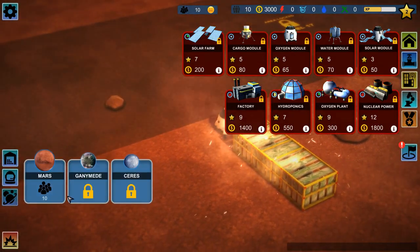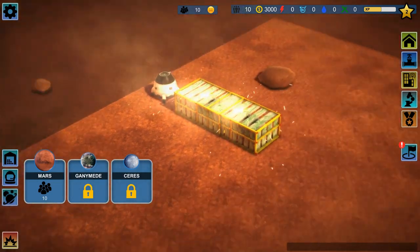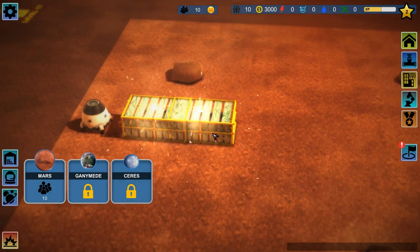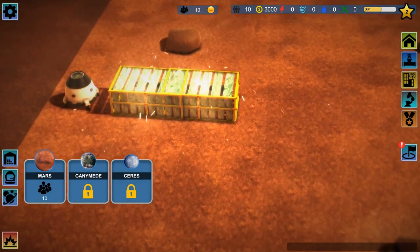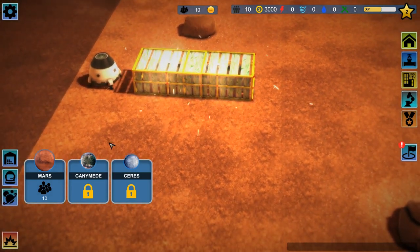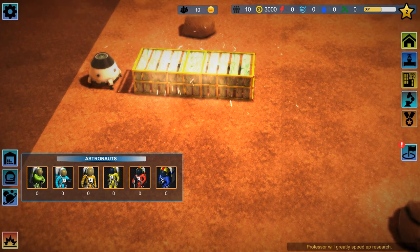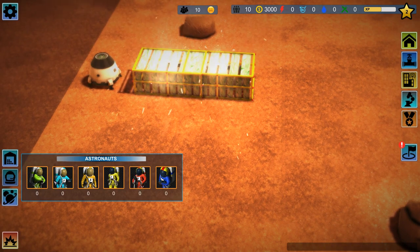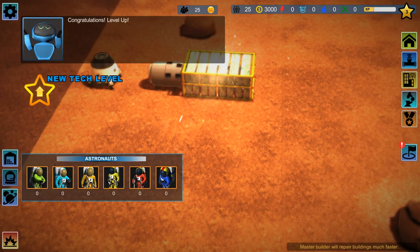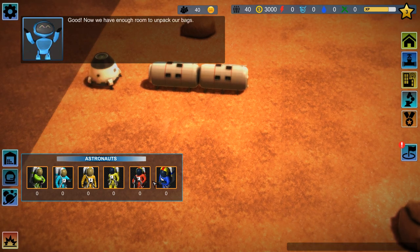If I click right here, you can see I'm currently on Mars. I cannot go to Ceres or Ganymede — not yet available. I'm not sure if it's not yet available due to early access, or because of early progress in the game. I'm not sure if they implemented these guys yet. You can see the list of astronauts here, because you're gonna need builders, scientists, miners, master builders, and expert miners.